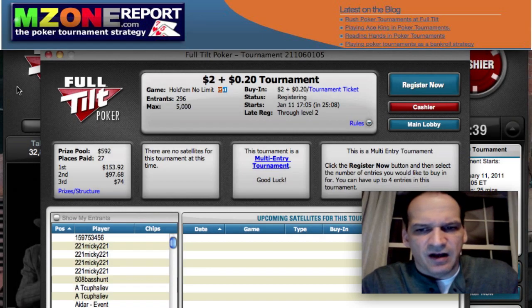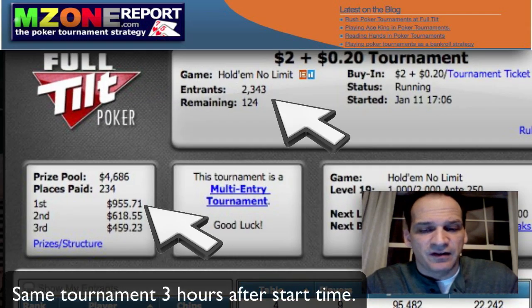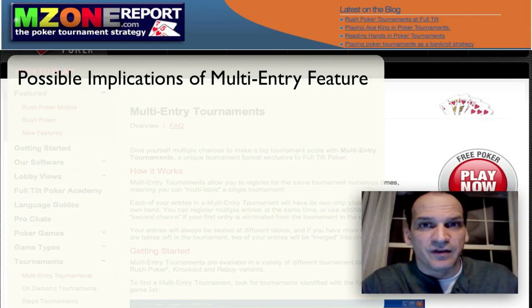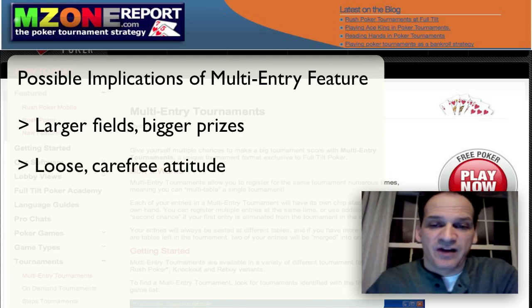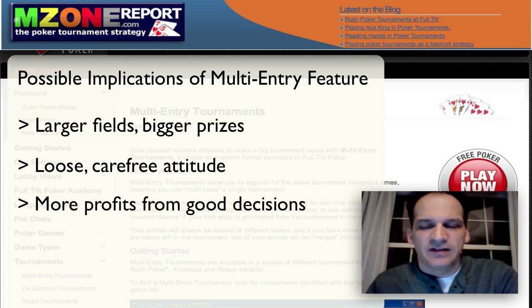Let's talk about some implications of this feature. Firstly, bigger prize pools — and that's what Full Tilt wants, especially at the lower limits. I also feel this inspires weaker players to play even more like the fools they already are. They may get to a point where they don't really care about one entry because they're doing so well with another one — they might have this 'might as well go for it' attitude. If you're at that table, you may be able to take advantage of their loose mistakes. This means more bottom-line profit for players who can make solid decisions over and over again.